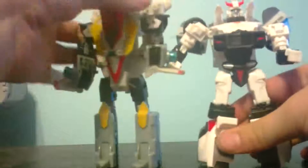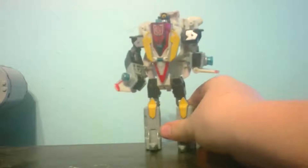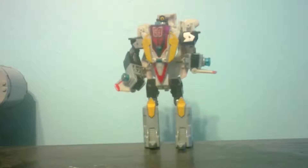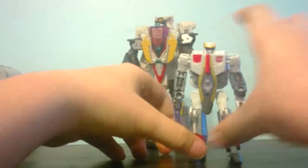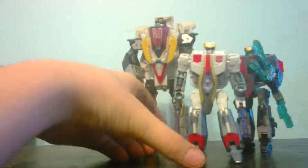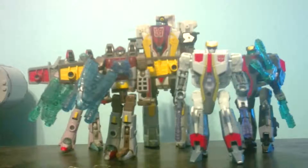For size comparison, here he is next to Prowl. He's an average deluxe — just a bit taller than Prowl. I'd say he's in between voyager and deluxe size. Let me get a good shot of them together with his back, and then put Air Raid in there, and him too. There they are all together — they look really nice together.